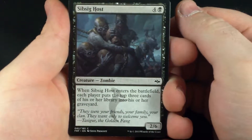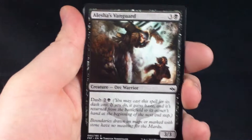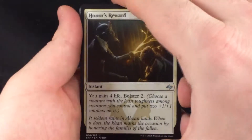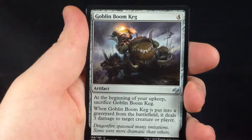Second pack, with Temporal Trespass on the front. So we start off with a Sibsig Host, Cunning Strike, Arrushing Cleric, Obsen Advantage, Typhoid Rats, Felicia's Vanguard, Gore Swine, Whisperer of the Wild, Mardu Runemark, Ambush Crotic. Our three uncommons are Honor's Reward, Hungering Yeti, and Goblin Boom Keg.